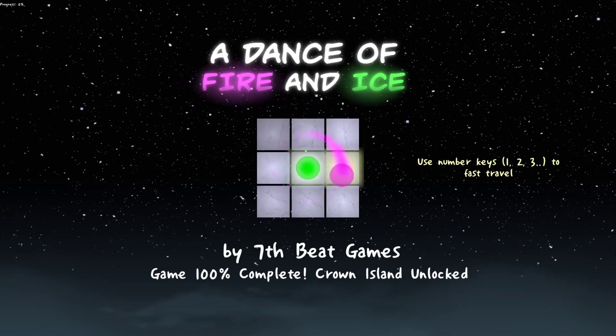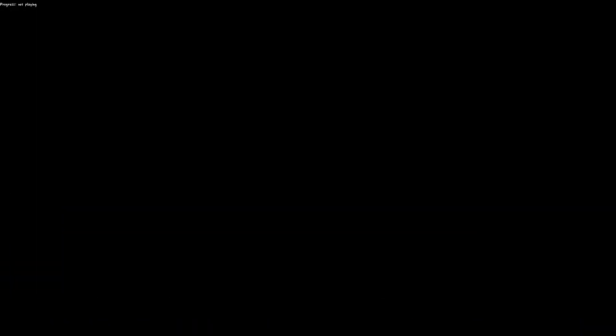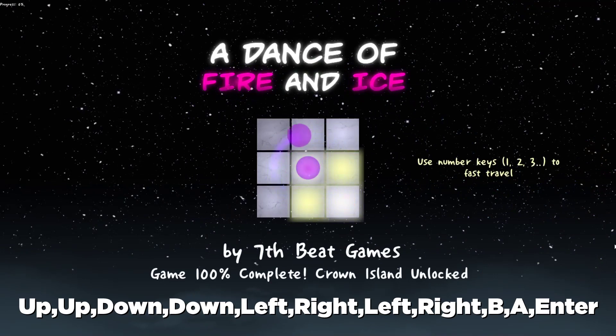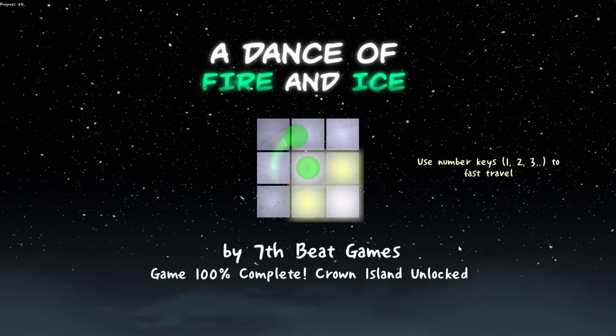There are also a couple more balls you can unlock just by putting in codes. For example, if you type in the Konami code with the arrow keys — up, up, down, down, left, right, left, right — then B, A, Enter, you'll see the balls turn rainbow. So that's: up, up, down, down, left, right, left, right, B, A, Enter. I'll put it on screen as well.